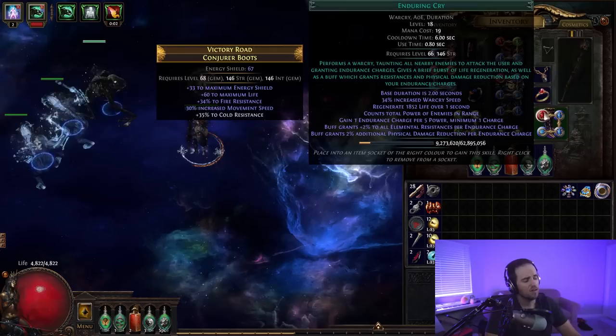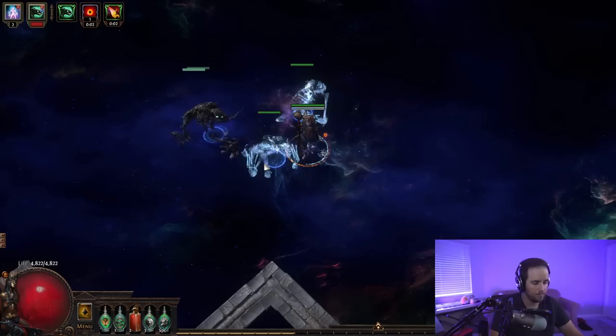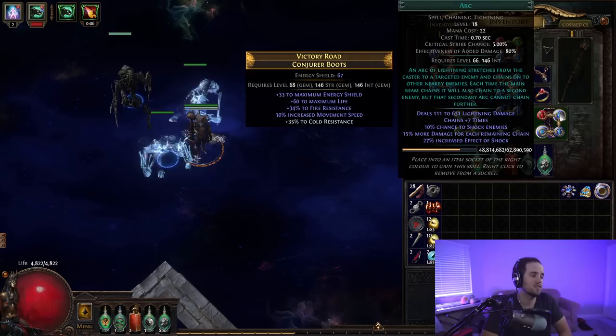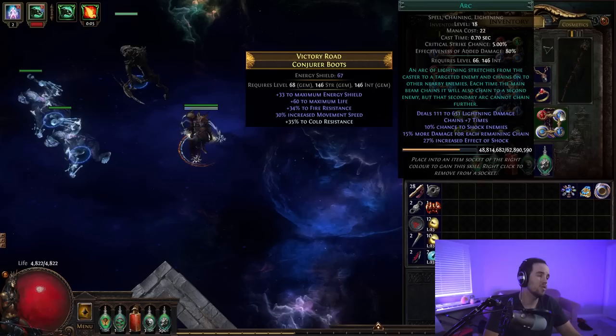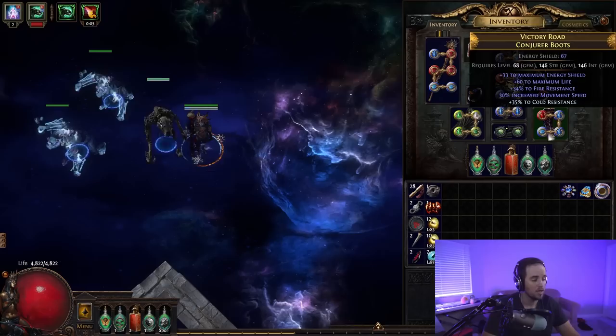Our last links are Enduring Cry — an easy add-in for a bunch of regeneration — and then Arc linked with Elemental Weakness and Curse on Hit. This works with Elemental Equilibrium: our minions do Fire and Cold damage, and Arc only hits for Lightning damage. So when we hit enemies, they gain less resistances to Fire and Cold, which is our main damage type. You could swap Arc for Stormbrand for something easier on bosses, but I prefer Arc because it hits more enemies at once. This also curses with Elemental Weakness, reducing enemies' elemental resistances further.